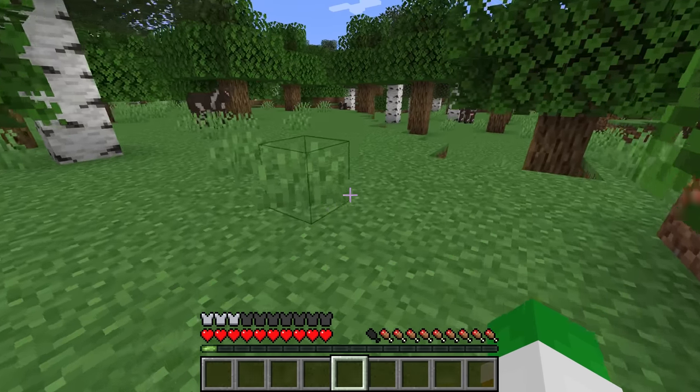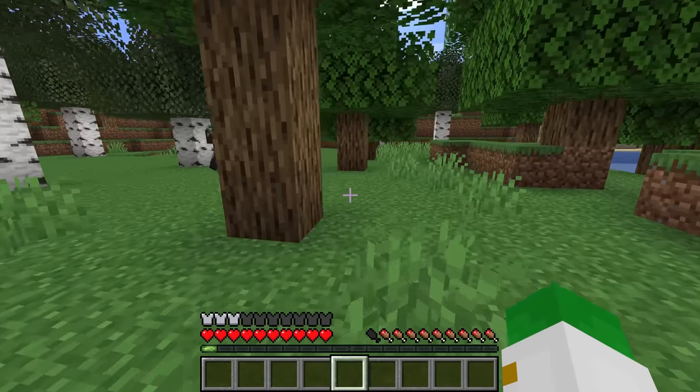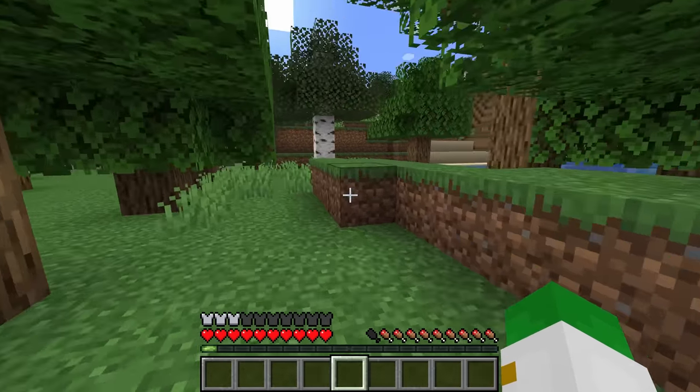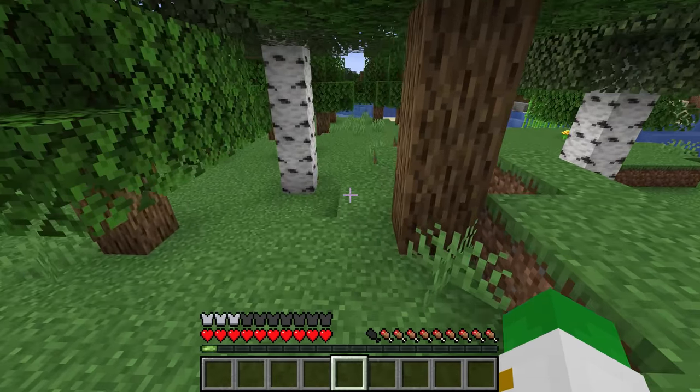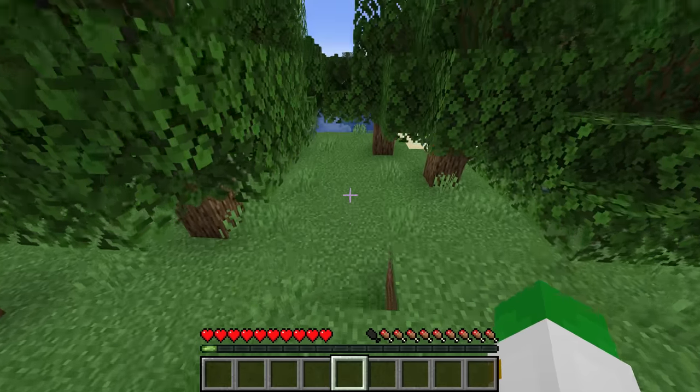If you have this enchantment on, you go way quicker when crouching or sneaking around the world. This is super useful for basically every single application — it's especially useful for when you're raiding the ancient cities, and it just so happens that that's how you find the swift sneak enchantment.